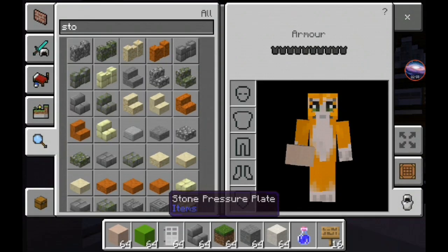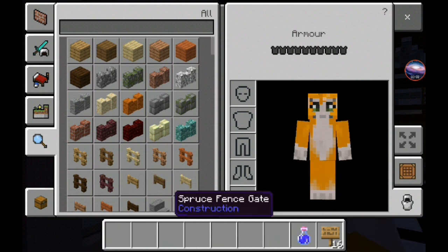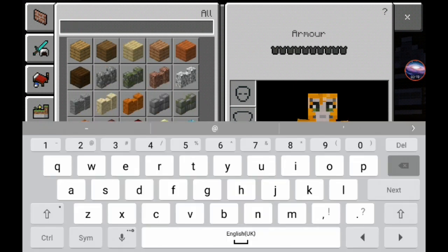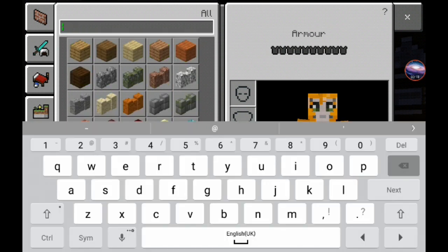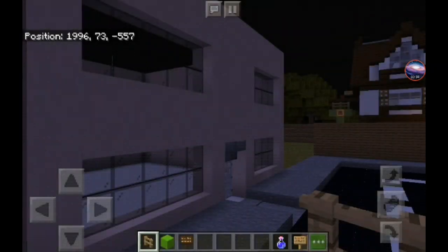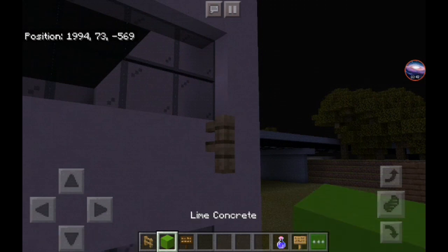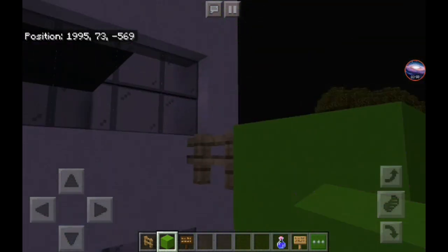Now let's do the pharmacy sign. I need to clear this first. For this you need oak fence, then you need lime concrete, and then you need signs — any color, I don't care. I recommend dark oak because you can see it well. It doesn't matter how far you stretch out, what matters is how you make the sign.